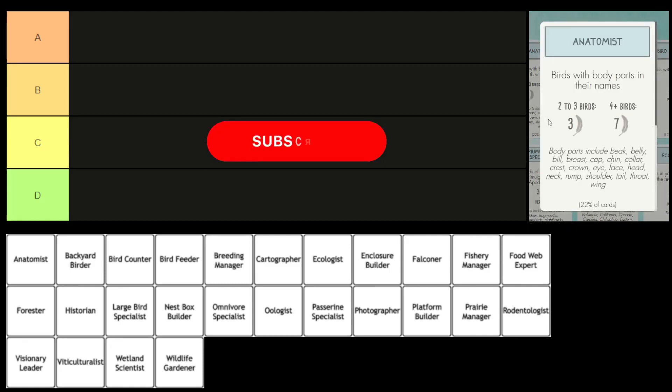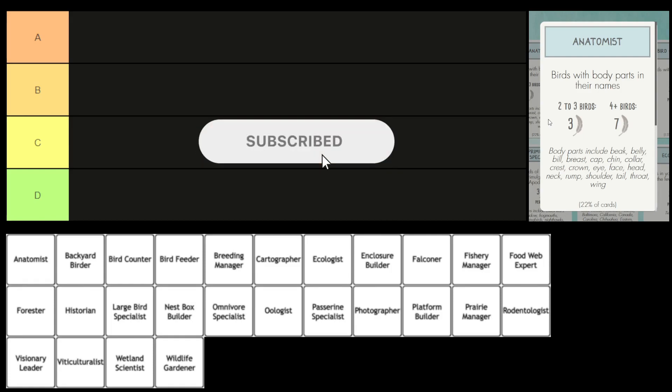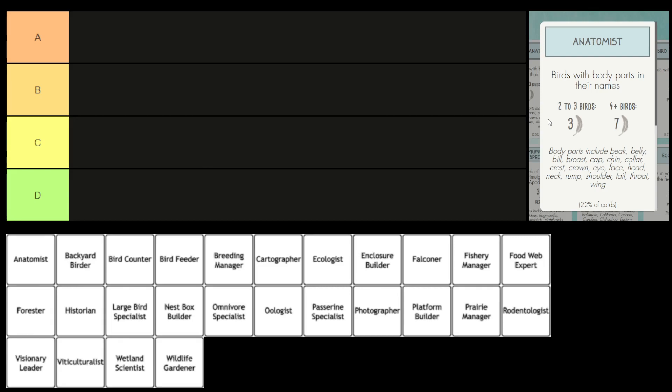For our first bonus card, we have the Anatomist, where you score points by playing birds with body parts in their name. You get three points if you have two to three birds, or seven points for four or more. This is one of the bonus cards that's not in online games, so I don't play this a lot. So, Flan, what do you think?